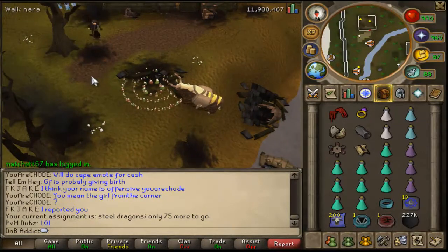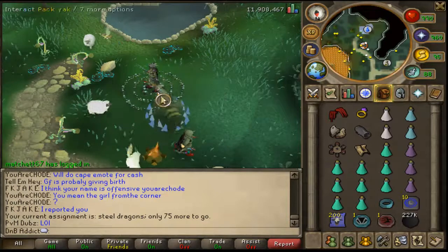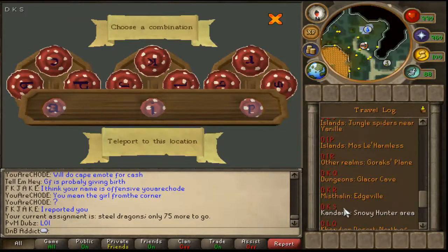I use that to go to Zanaris, that's the one. Then we're going to be using the main fairy ring which enables us to teleport around Gielinor via fairy ring codes.